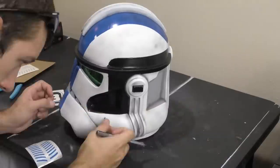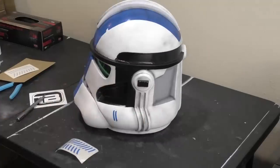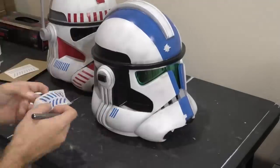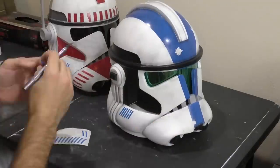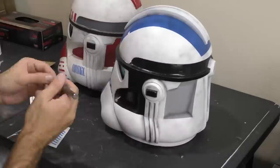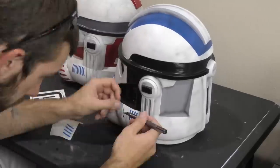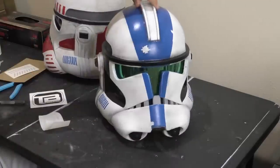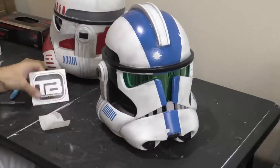I actually lied — there's one more step I forgot, and that's the tube stripes on both sides of the cheeks. I got these tube stripes as vinyl stickers from Trooper Bay — the same ones I used on my Coruscant Guard Officer. They're pretty easy to stick on, but you have to make sure to keep them evenly spaced and in the correct area. I used my old Coruscant Guard trooper helmet as a reference to get it right.